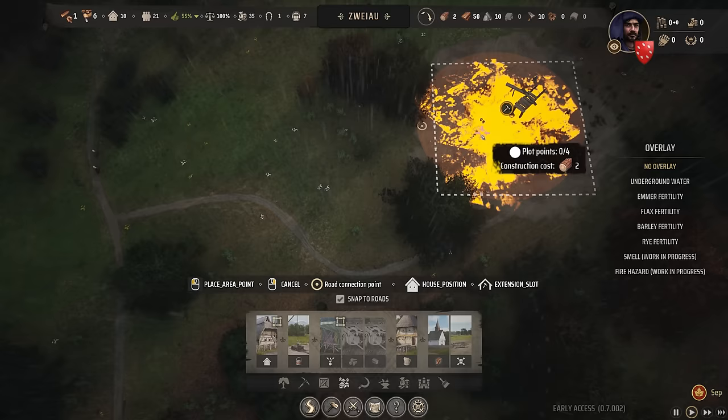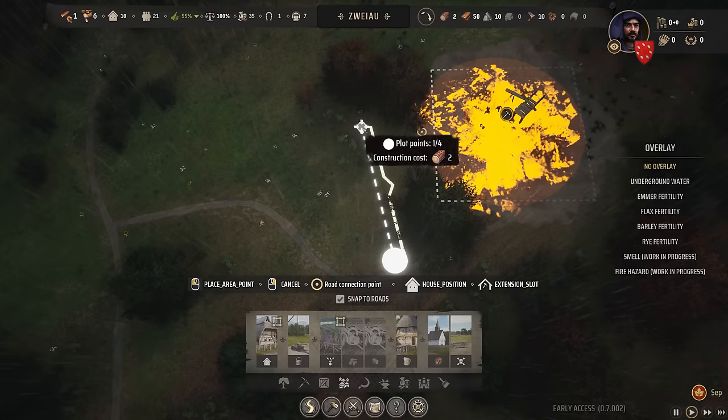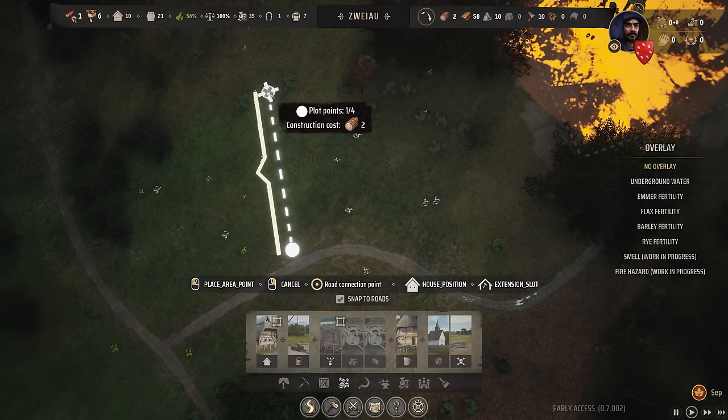Here we go — burgage level one. I'm going to put it here and I want it to be literally one house. Plot too small — come on now. If we go like that, plot too small. We're going to go back a bit further. Plot too small — what am I missing? Surely the plot can't be too small. Let's try again — oh, that's too many houses.